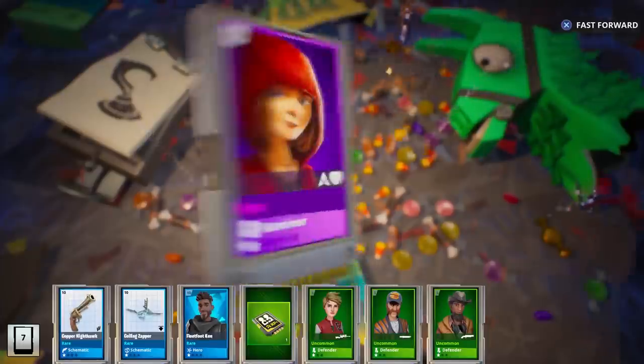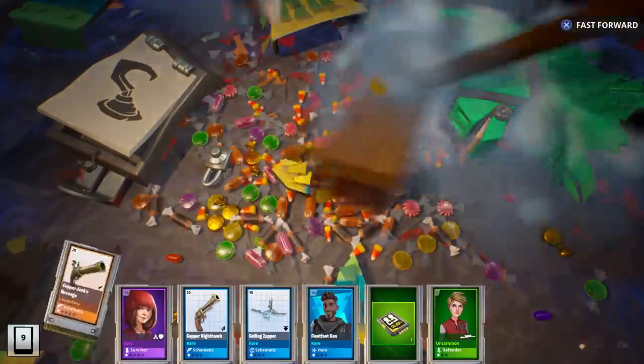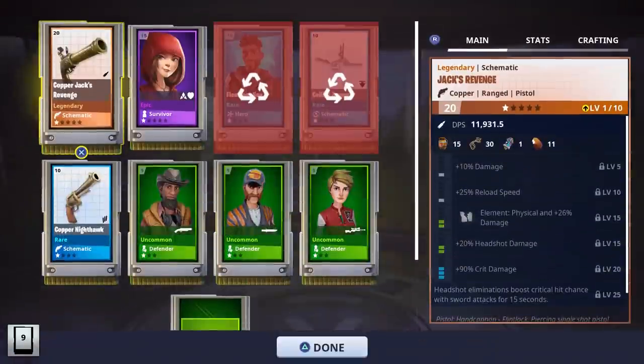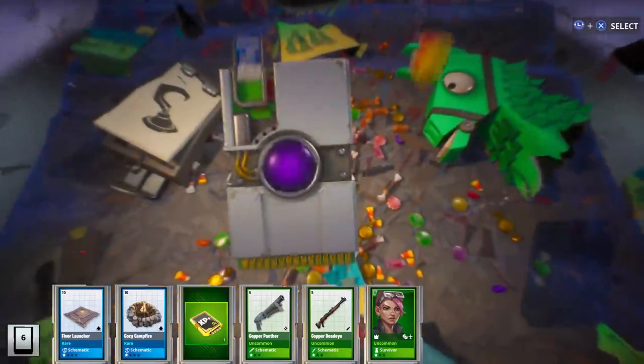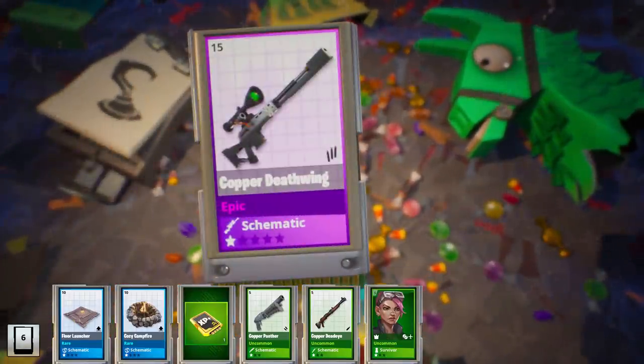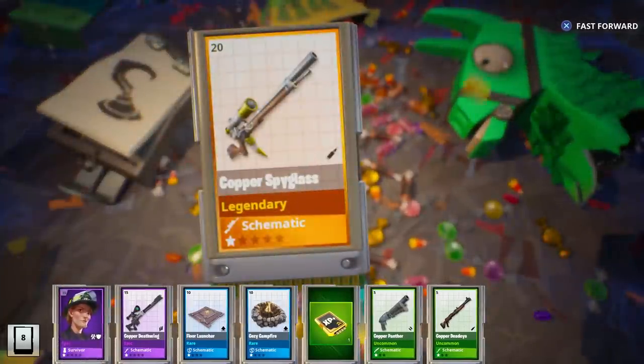I'm also kind of curious to see if we can get the Bundlebust, which is probably the best flintlock weapon overall. We got another Jack's Revenge and there are the perks that came with it. With the new dungeon ticket farm you should be able to get around four to five hundred tickets every five minutes if you're able to destroy the urns during the inferno dungeon.